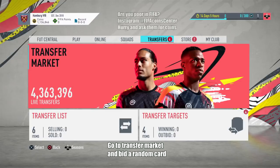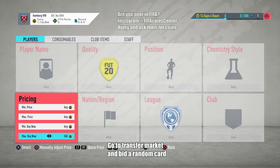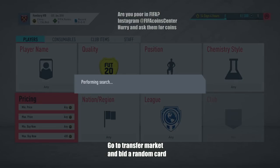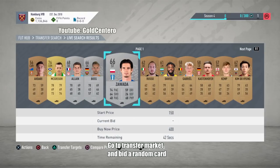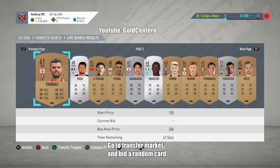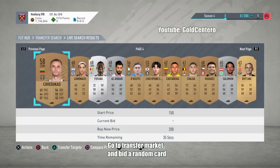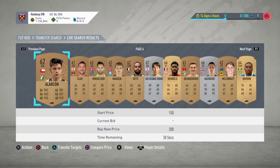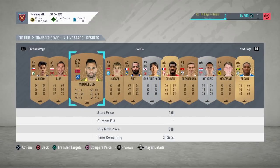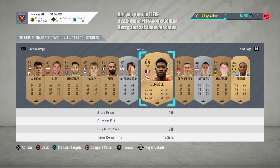The first thing you have to do is go to the transfer market. Now that you are here, you have to find any random card in the game — any random card on the market, it doesn't matter the price. You can do it on any page, but I'm gonna choose page 5. We're on page 6, so I have to choose any random card on here. I'm gonna choose Dembele.